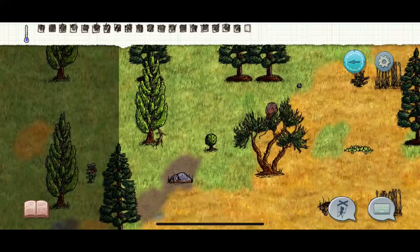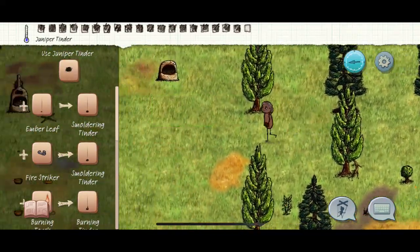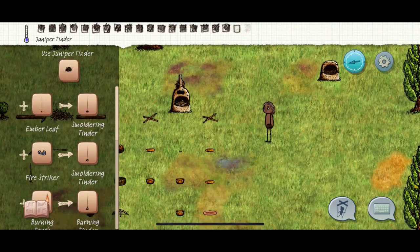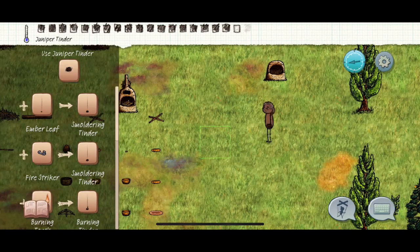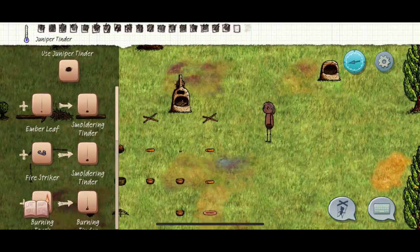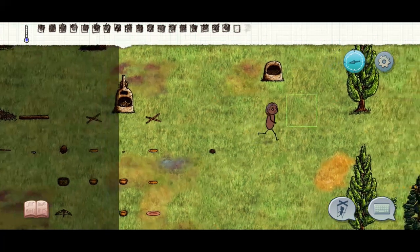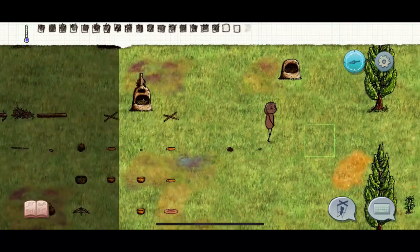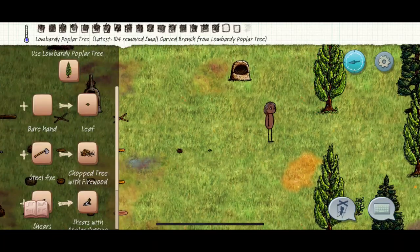Lombardy and maple will give you leaves. I prefer keeping maple because maples give you your long sticks to make the long shafts that make everything else. Highlight your juniper and grab a juniper tinder. The book tells you that you can 'mold during it,' which is basically just turning on the fireplace. Place it on the ground.